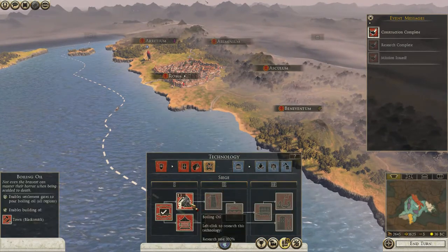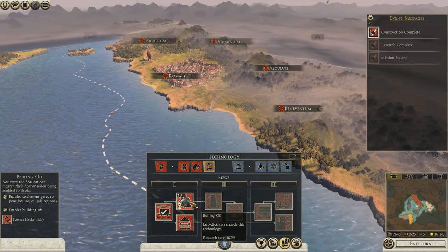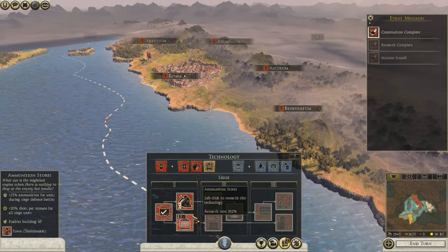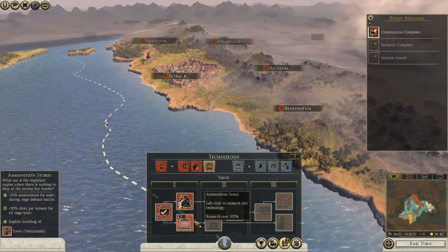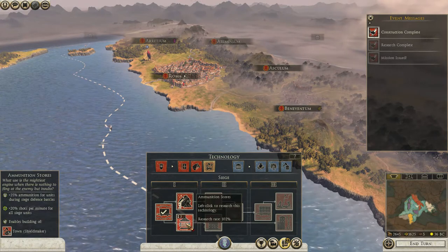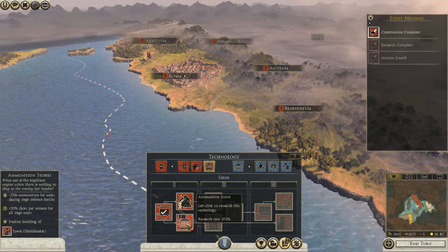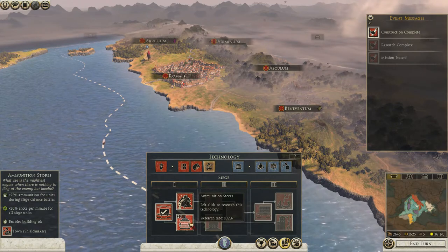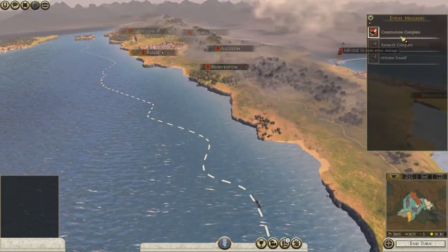I don't know if I'll have siege artillery at the minute. Let's have a look at something else. Boiling oil - enables settlement gates to pour boiling oil in all regions. Enables the building of a town blacksmith. Ammunition stores: plus 25% ammunition for units during siege defense battles, plus 20% shots per turn for all siege units. And it enables the building of a town shield maker. I like the shield maker and the fact that we get 25% more ammo. So let's go with that one and we should get that benefit next turn.